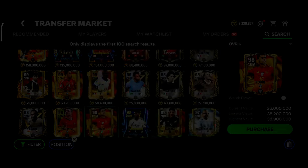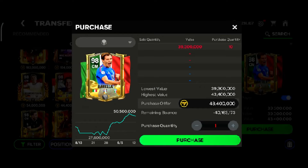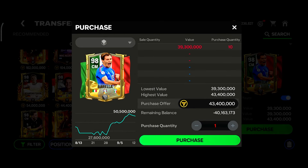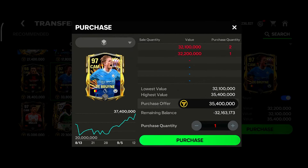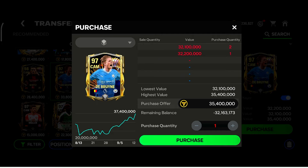These are various options depending on your coin balance. Another good card to invest in is this Balak card — last week he went up to 81 million coins and right now he's around 66 million, so he will definitely go up. Another good option is this Barella card — last week he went up to 50.5 million coins and right now he's around 39.3 million, so he will go up and you'll get a decent profit. The TOTS version of KDB is going around 32 million coins right now — last week he went around 37 million coins, so you'll get a good amount of profit.